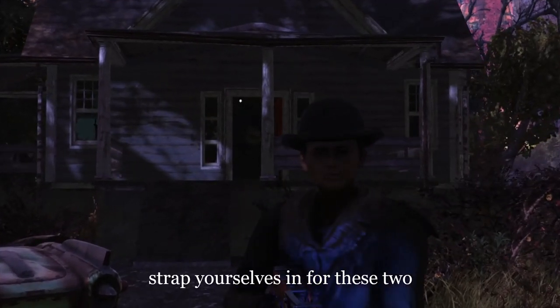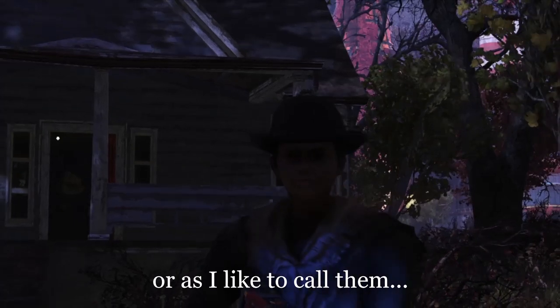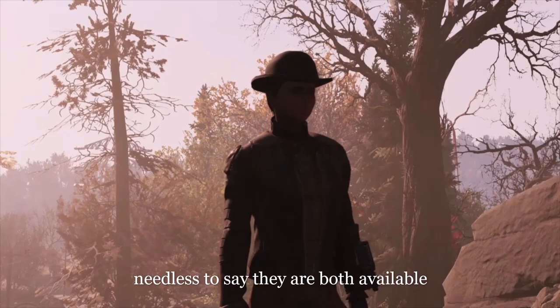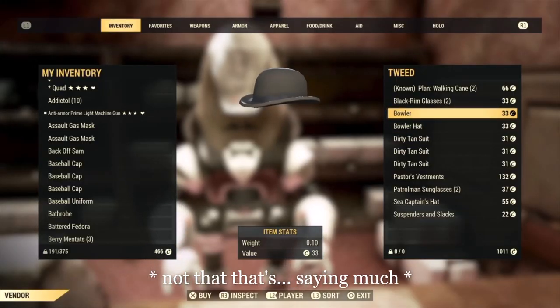Strap yourself in for these two — it's the Bowler and the Bowler Hat, or as I like to call them, 'how' and 'why'. I'll leave you all to wonder about the how and the why on this one. Needless to say, they're both available at Whitesprings.